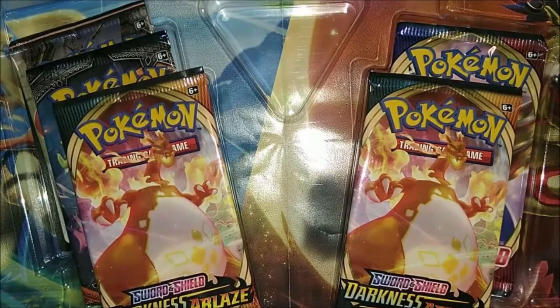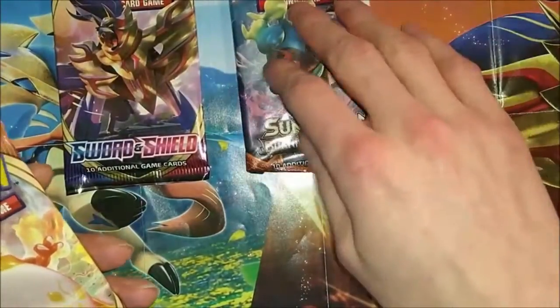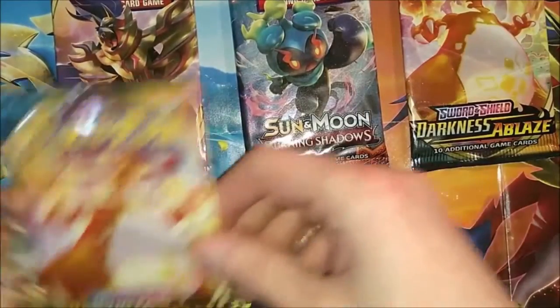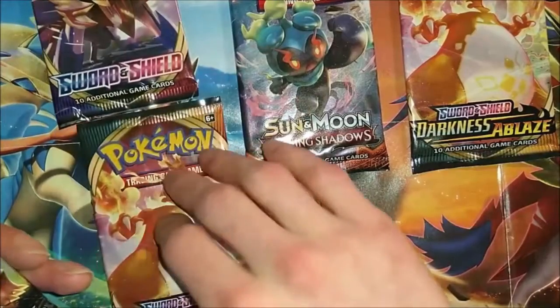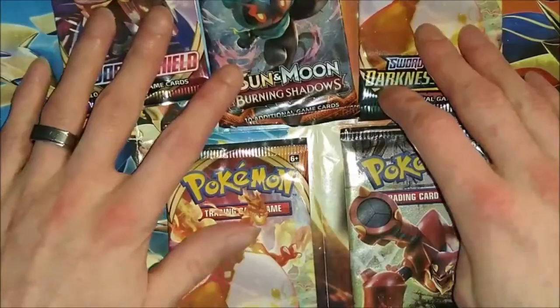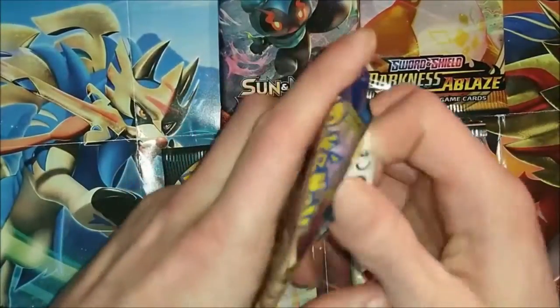Now onto the packs - I couldn't see before what they actually were because everything was covering them, so I wasn't sure if they were all the same or random packs. But by the looks of it they are random packs, so let's get into them. I think we're going to open Sword and Shield first, then Sun and Moon Burning Shadows because I haven't had much luck with Sun and Moon, then Darkness Ablaze, and then XY Steam Siege last.